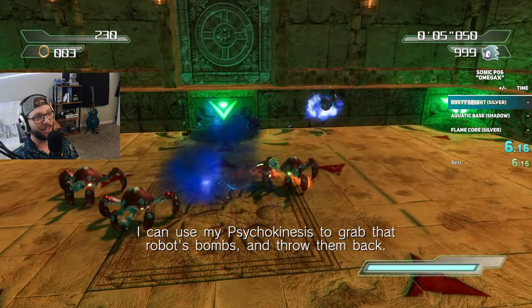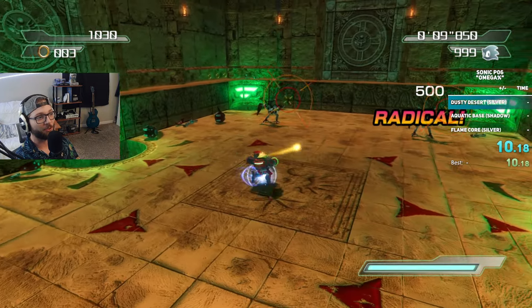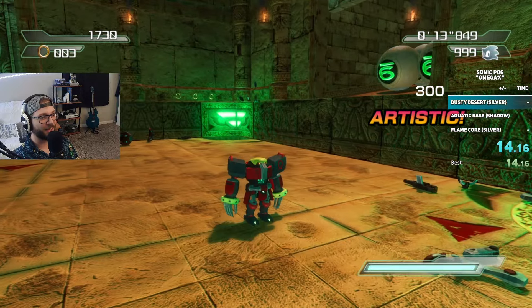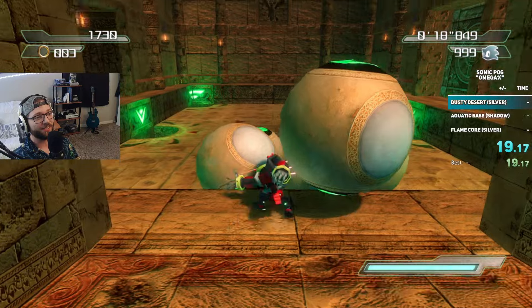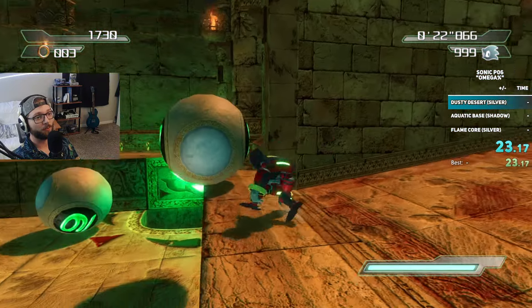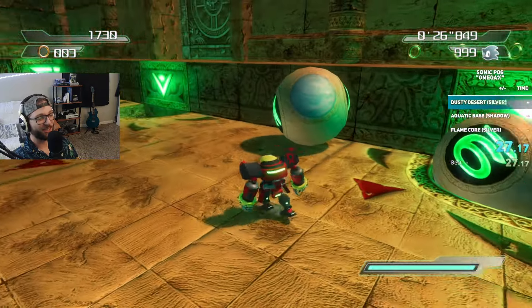Omega doesn't get a whole lot of justice in just regular Project 06. His Wave Ocean section is kind of interesting and his Dusty Desert is kind of fun to mob through with him. But a nice three stages — he is a little bit of a slower, more methodical character, though he does have a pretty quick run speed still. So I figure why not start by torturing myself with Silver's Dusty Desert.